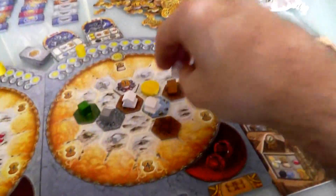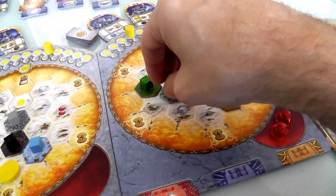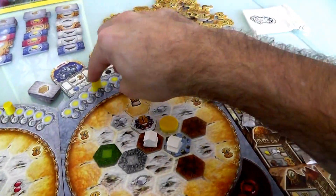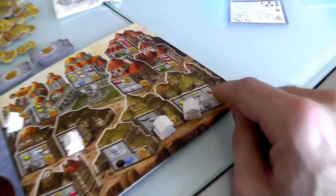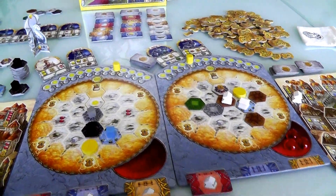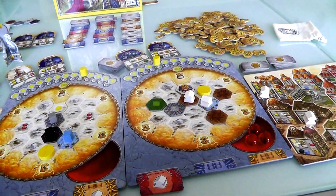Hold on — if she does this building she could get her bonus action right now, plus she'd be reducing my chances of getting a red bonus. I think she will build a building instead. She gets to build a building — it could be another temple for only one cube, but instead she's going to come over here. She needs a green, a gray, and something else — that'd be the brown. She had everything she needed. Now her sun speed increases again, she gets another mana stone, and she gets to immediately do a bonus action.